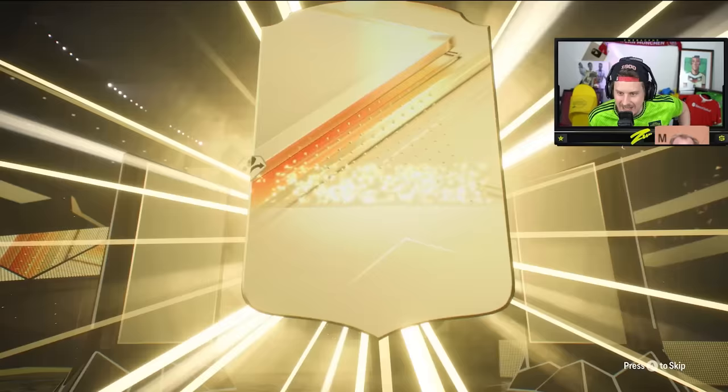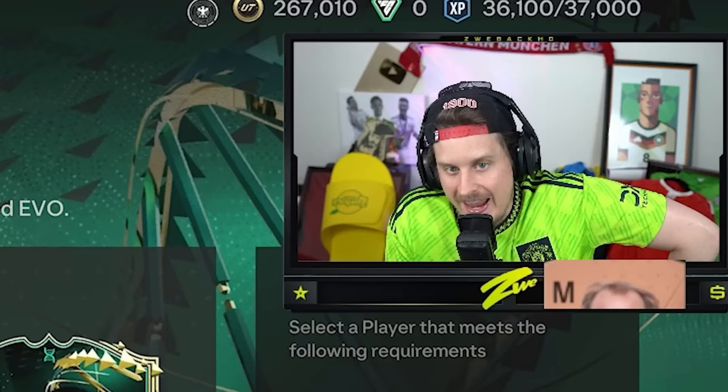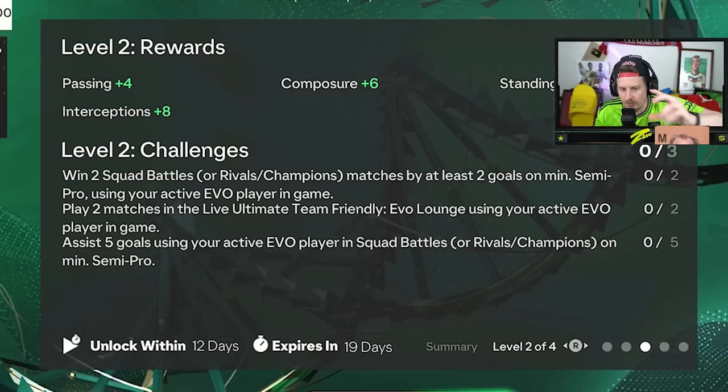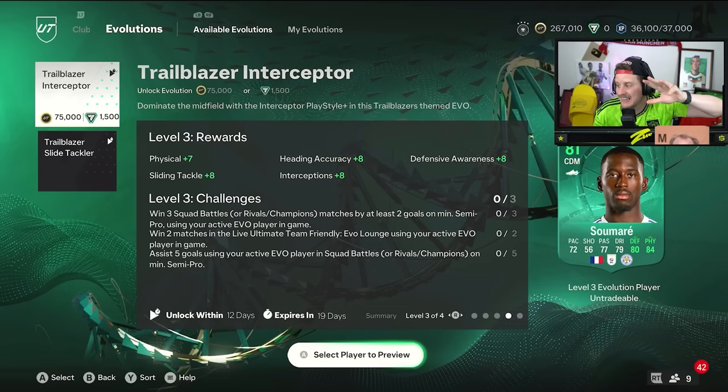I'll take an 87. It's the Trailblazer Interceptor. It's 75k. It's about 40 to 30,000 coins too expensive. I have the coinage to spend because I got really lucky with my first week in League Rewards - we got Mohamed Salah as well as Benzema from my Squad Battles pack. I wouldn't have a problem with the 75k if you just took away the Evo Lounge. Take away the Evo Lounge requirements, EA. We don't want to be in this mode. Let us just get it done in Squad Battles, Rivals, and Foot Champs Qualies and that's it.